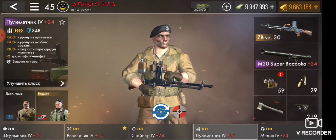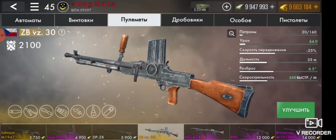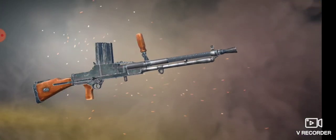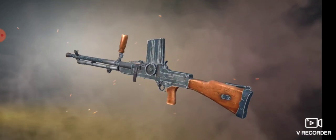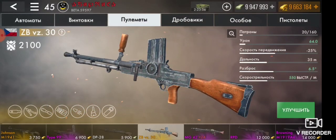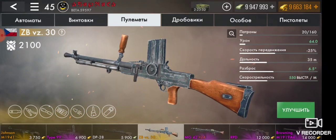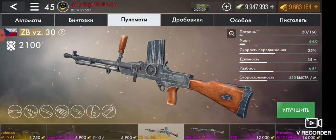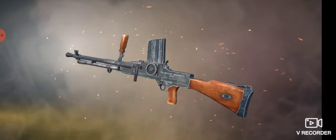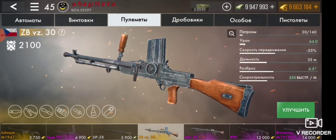Привет всем! В этом эпизоде мы поговорим о пулемёте ZBWZ-30. Пулемёт собирается по частям — вы уже знакомы с этим: в боевом пропуске дают запчасти, детали к нему, и в конце боевого пропуска из частей собирается вот такой пулемёт.